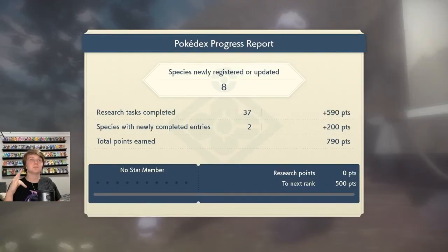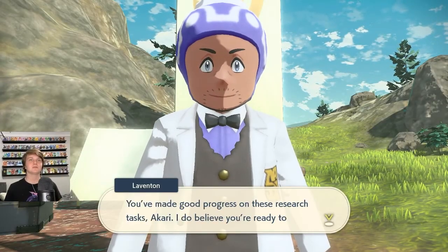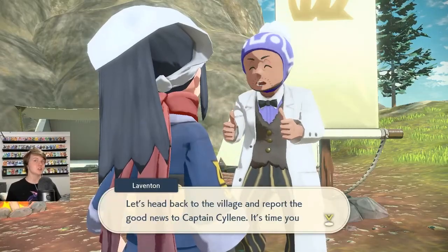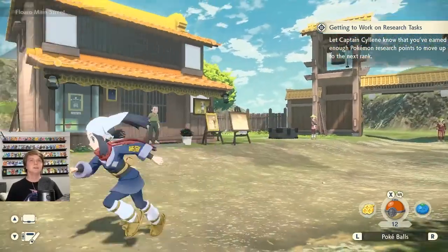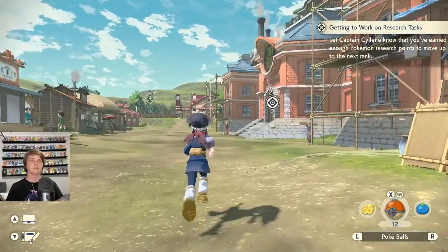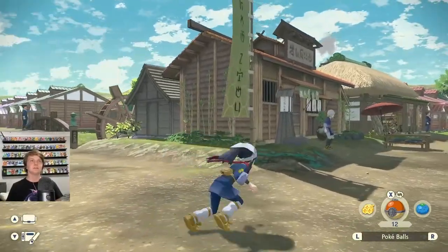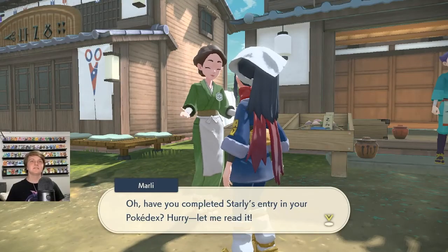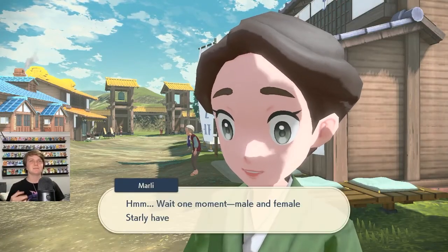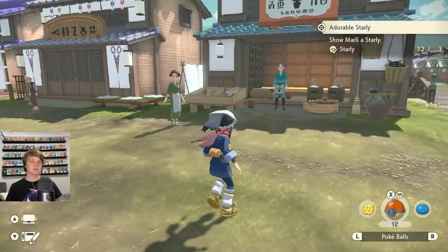New species registered. Research task completed - I completed 37 of them. The bar raised all the way up! You've made good progress on the research tasks - I believe you're ready to move up in the ranks. Let's head back to the village. Back in Jubilife Village - there was someone who wanted to see Starly. I've completed Starly's entry! I caught Starlys but they weren't in my Pokedex until Lavington registered them. Now I've completed her task because all she wanted was to see a Starly in the Pokedex.